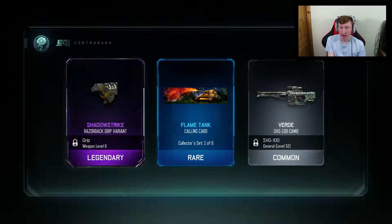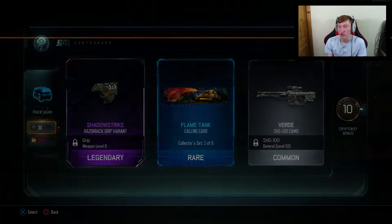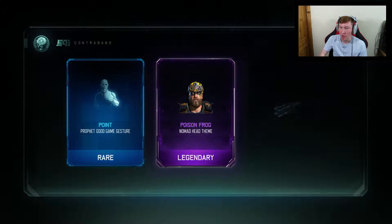Okay, Razorback. I've got a Razorback Gripper Arian. I don't really use the Razorback. Pretty nice calling card. And then actually a decent camo for the SVG-100, which I actually use that sniper so that's pretty decent. Please give me some Legendary or like a melee weapon.